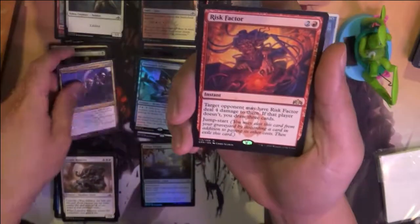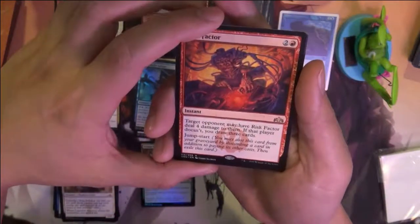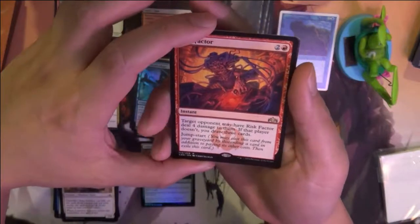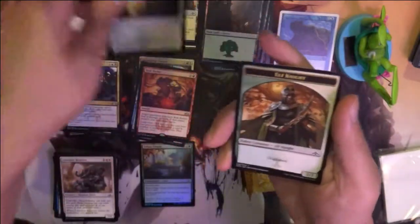Disinformation Campaign. And then Risk Factor — target opponent either takes 4 damage, or if they don't, you draw 3 cards. I guess it's not ideal giving them the choice, but for a straight burn deck that sounds pretty good.